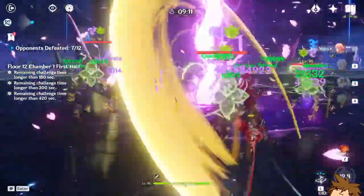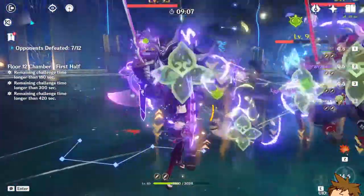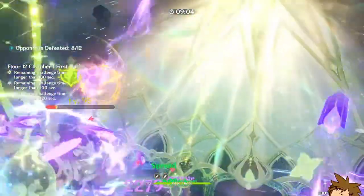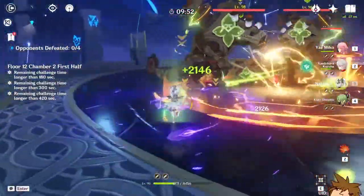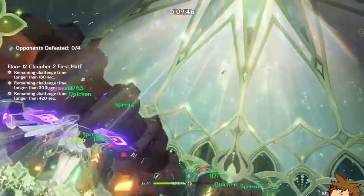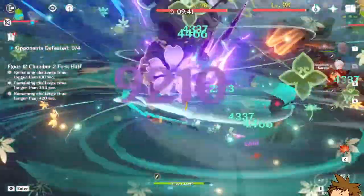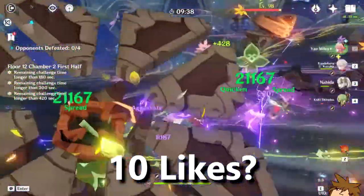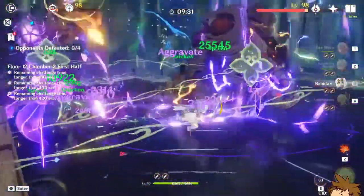You can ult with Yaimiko, then put her stuff back, damage boost with Kazuha, get healing from Kukishinobu, and get an absolutely insane amount of support from Nahida. One general thing to know about this team is that it doesn't have any shields, so you can really get hurt by being reckless. You want to dodge a little more and be more agile than usual, because you could die pretty quickly if you're not careful.